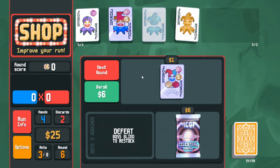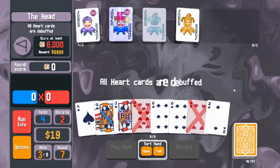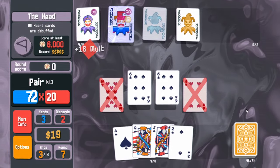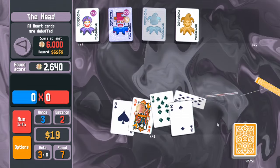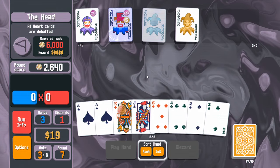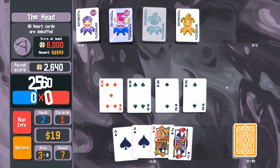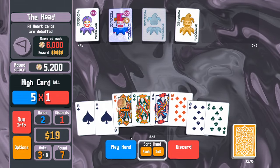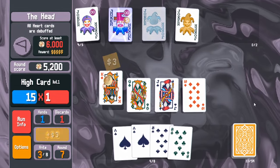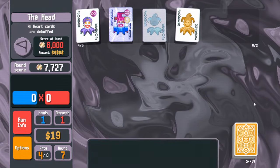Next round: all hearts are debuffed. Finally we found that king! I want to discard a little bit so I can play a king alongside it. This is not going to win immediately which is good for me — just going to dig down for another king. I actually just didn't want to play high card because of Obelisk, a card that might benefit from making pairs my most-played hand.